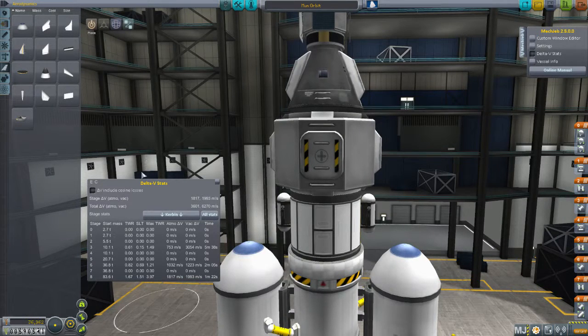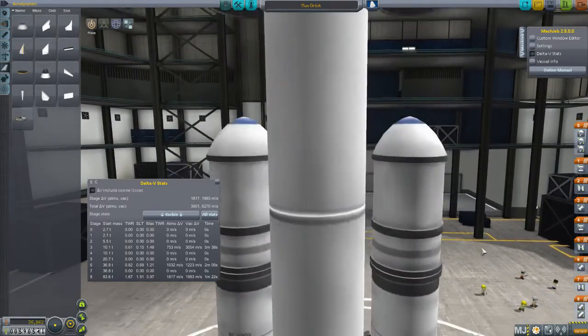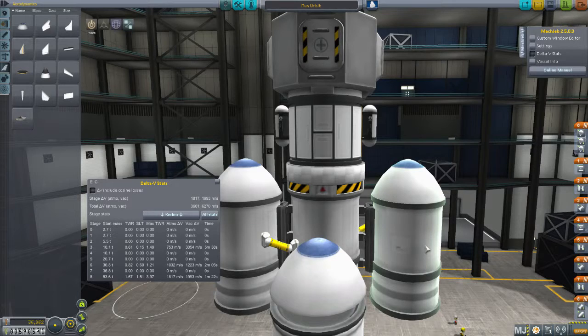And then we've got solar panels and parachutes down the sides. Hopefully that will work. I am worried about stage 6, which is the stage where we've got just the middle engine firing, because that has only got 0.82 delta-V. Hopefully these guys still have enough fuel in them to help, and then when they've run out and we've got rid of them and it's just the main engine, we're actually on our way to the moon anyway by then. Certainly for the last stages of maintaining orbit.